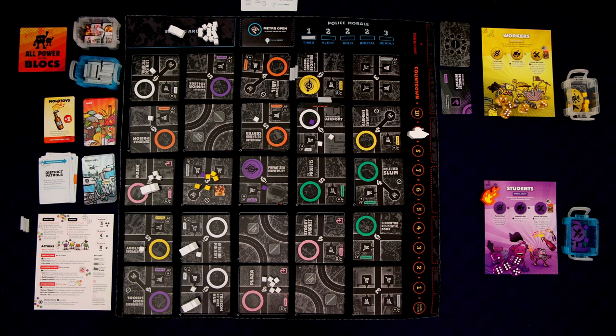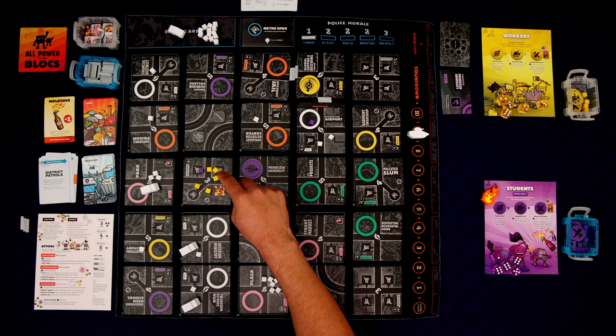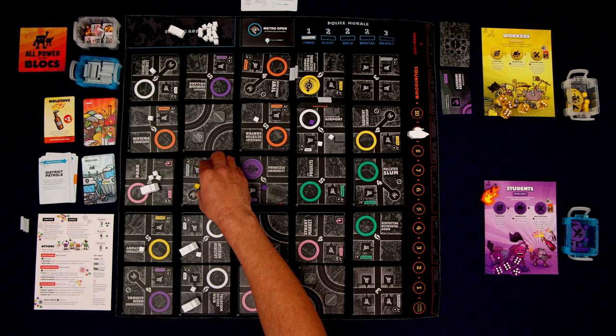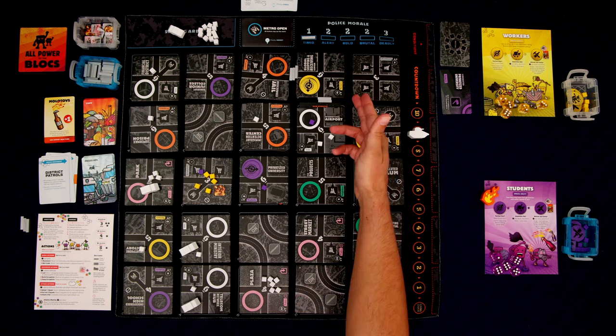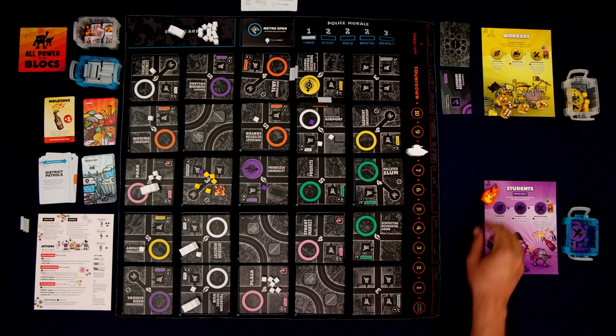We would have been able to liberate this district — it has a three and we have six cubes on it — but remember you have to liberate one of the public ones first, then adjacent. So no liberation for now. We also didn't attend a meeting — we're going to have to do that at some point. We haven't won. Police morale is at one, so the countdown only goes down by one. We're doing a good job keeping that under control.